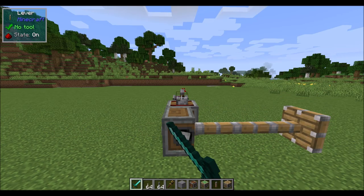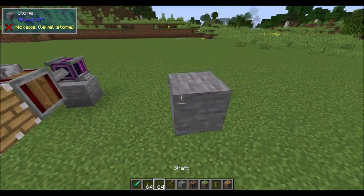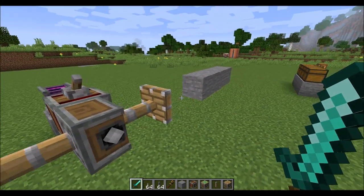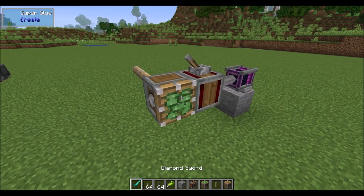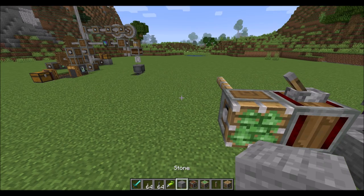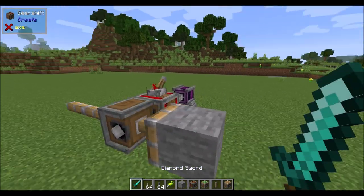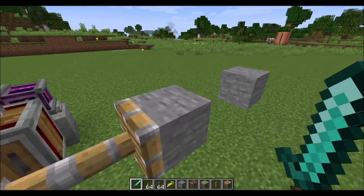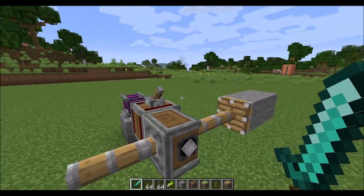Pistons can push multiple blocks with no problem, but won't pull them back unless they're sticky pistons. You can convert an existing piston into sticky with a little piece of glue or slime. If you place a block on the end, a sticky piston will move it forward and pull it back. If you place another block on the end, it will move it forward but only pull back the one with the connection to the sticky piston. However, we can use super glue and then it'll move them both forward and both back. Pro tip: you can place super glue in your offhand and any blocks you place will automatically get super glued.